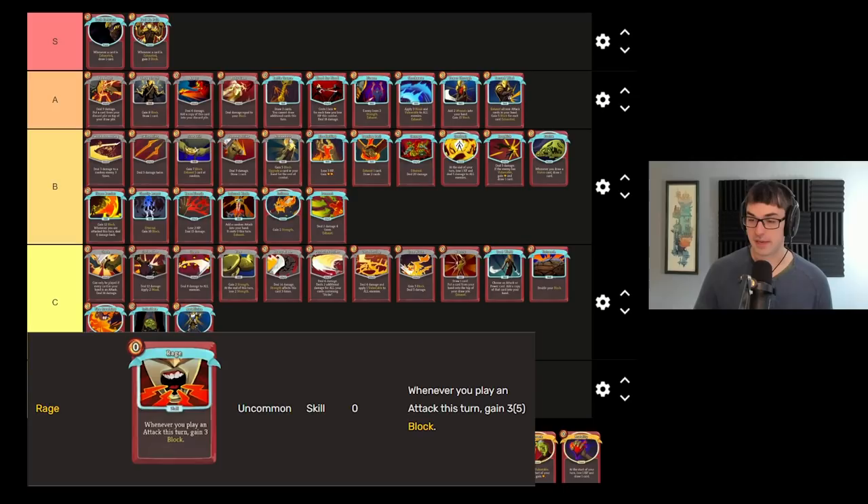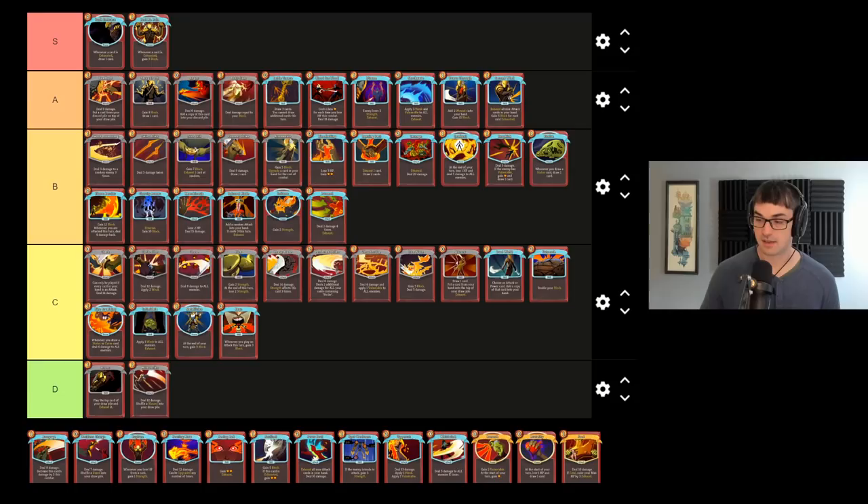Rage is zero cost block. Just like Flex, I really appreciate the inclusion of a zero cost card for the Clad, but it is problematic to get Rage into your hand on the same turn as a lot of attacks. So Rage ends up being a little bit unreliable unless you have a Runic Pyramid.